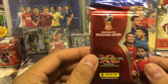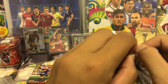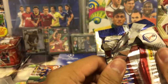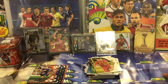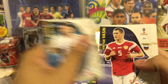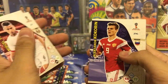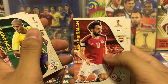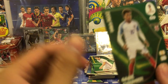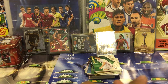This is the last packet of the video, so let's pull it out — hope something good happens. We got Sergio Aguero, Vassin from Russia, John Stones from England, Trauco from Peru, Cochrane from Russia, Fernandinho from Brazil, Mo Salah from Egypt, and Azmund from Iran. The insert is Dele Alli, Game Changer from England. A nice pull from 10 packets.